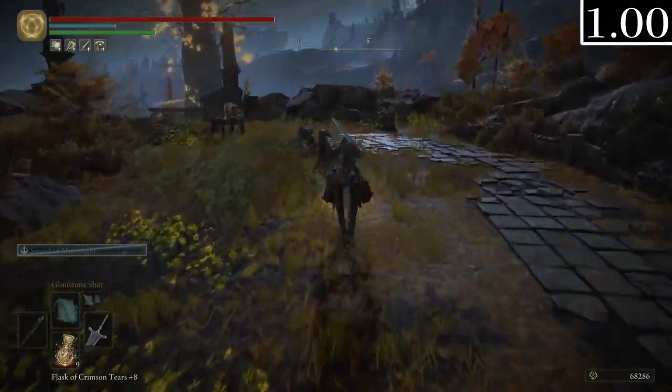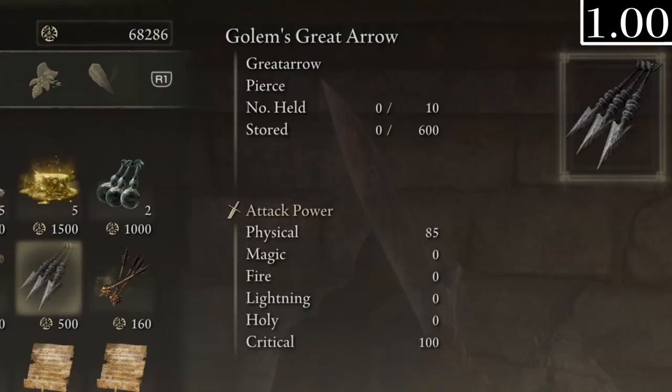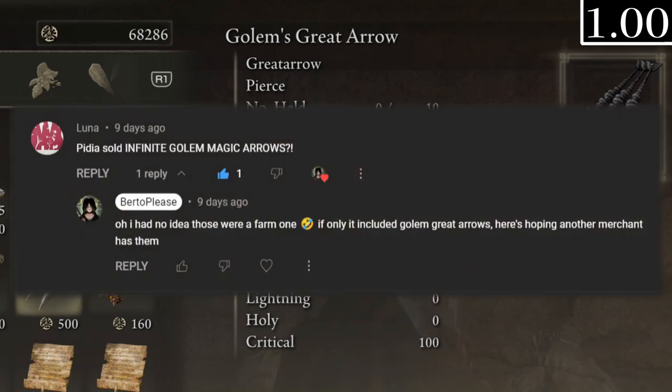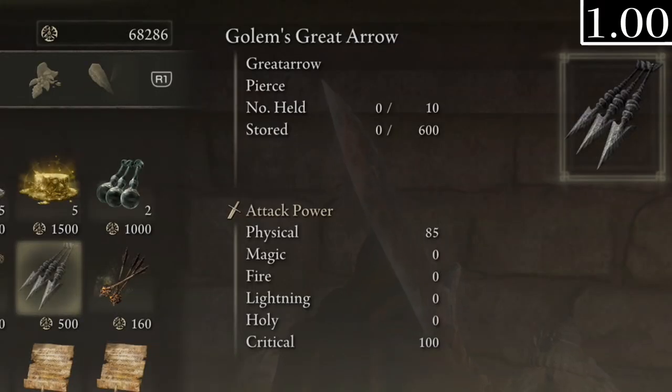Moving further north into the Altus Plateau, the Altus Plateau merchant has infinite Viable Golem's Great Arrows in stock — which blew my mind because normally you can't buy them at all and have to farm them with a really bad drop rate. A commenter also pointed out that magic arrows are available infinitely at Enia's merchant. If you're doing a 1.0 playthrough you could stock up on these. Best case scenario someone could buy the full stock and then update to the current patch and trade them via cloud storage — though be warned that patching from 1.0 means you can no longer downpatch unless you clear the entire save file.